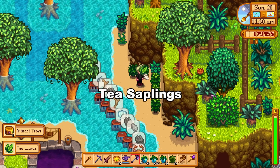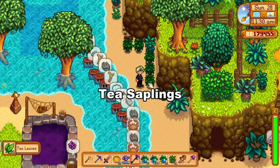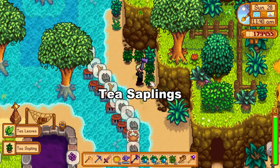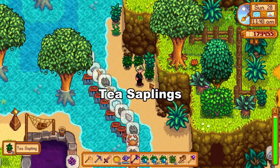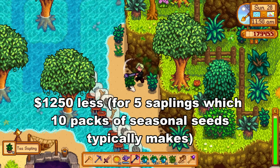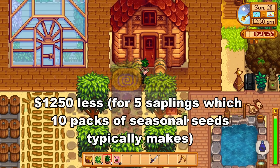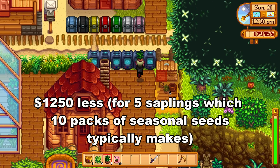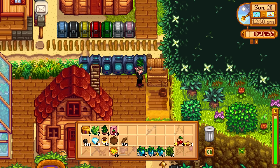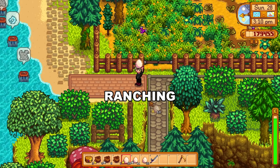All right, let's talk about tea saplings. I hate to say it, but I think this money-making strategy might be a goner. It might still be slightly profitable to convert regular quality spring, summer, fall, winter seed crops into seeds and then into tea saplings, but it will be 1,250 gold less profitable than before. Once you start getting higher quality crops or using artisan machines for things like crystal fruit wine or crystal fruit jelly, it likely moves from a profit to a loss. This one might deserve its own video.